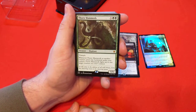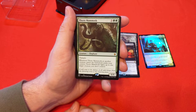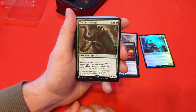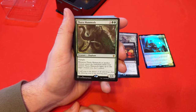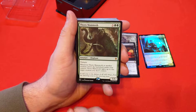Thorn Mammoth — whenever Thorn Mammoth or another creature enters the battlefield under your control, Thorn Mammoth gets to fight up to one target creature you don't control. You can possibly give it Indestructible, Regenerate, or some ability that reduces damage, or beef it up to insane amounts of power. Every time you drop a creature onto the battlefield, you can keep picking off your opponents' creatures. I like this card a lot.